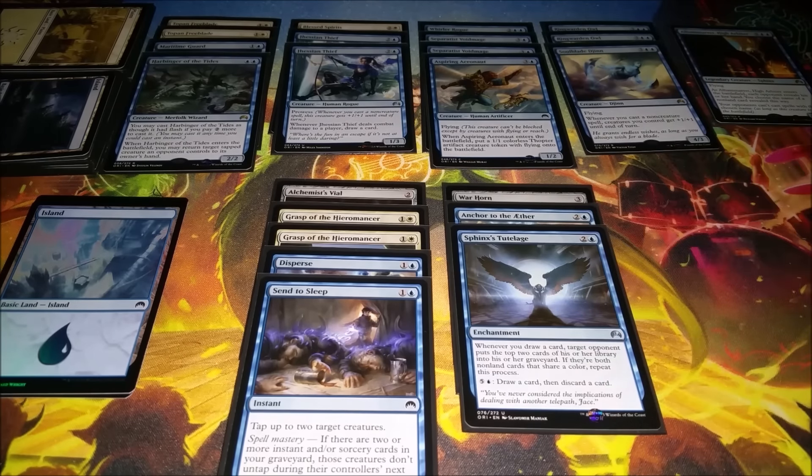The deck was pretty good overall. Sphinx's Tutelage — I actually wish I had something else to run in its place. It did win me one game, but a couple of times I'd almost mill them out and then one opponent had the black rare 1/4 deathtouch guy that hits for damage equal to the number of creatures in his graveyard, so I kind of killed myself. By the time I played it, I'd already milled like five creatures, so it was just huge all of a sudden.